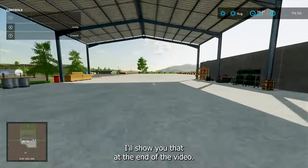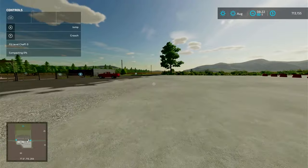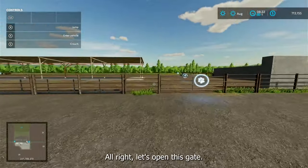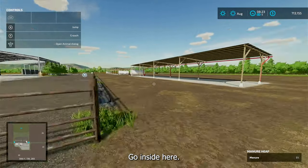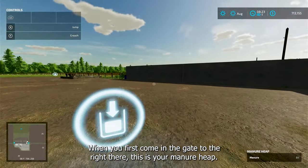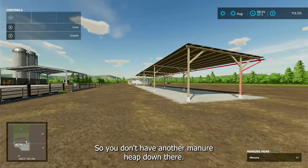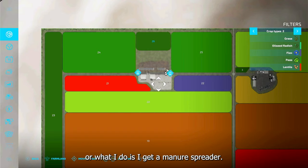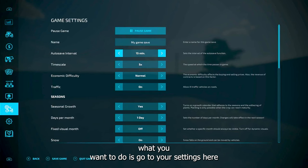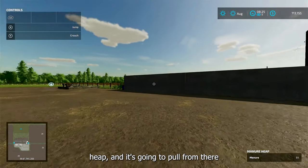Be careful removing things — I'll show you that at the end of the video as it could cause some issues. Let's open this gate and go inside. When you first come in through the gate to the right, this is your manure heap and it stores the manure for all three pens. You don't have another manure heap down there — it's all right here. You can collect that and sell it, or get a manure spreader.